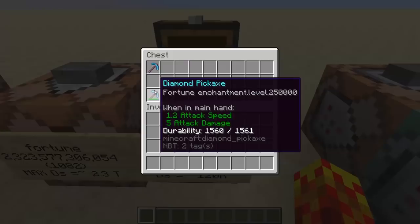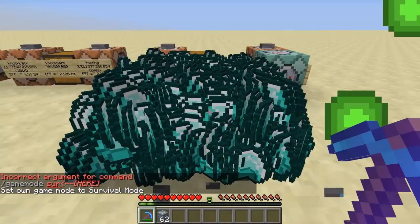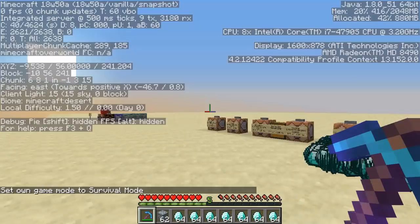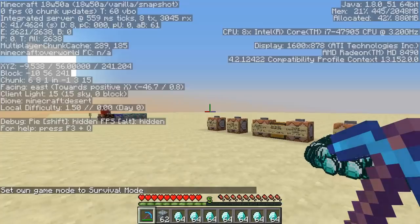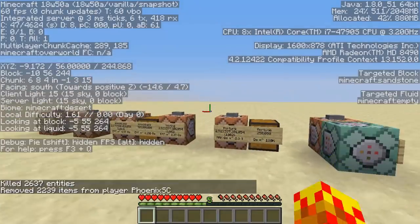This one my computer can actually handle, believe it or not, so I can probably record with it. It is beginning to process — I have to shift a bit further back. That's two and a half thousand entities, which if you multiply that by 64 because each stack has 64, it's probably around 130,000 items. So it's a little bit more than half, meaning it dropped a few more than my last run. All I need to do is run kill at E-type item and press enter, and hopefully the game can run that command even though it's crashing. It did it. So that is fortune 250,000.